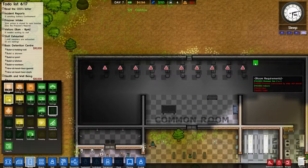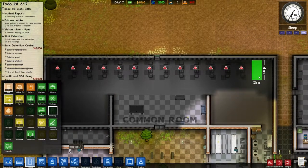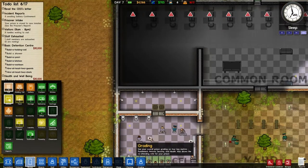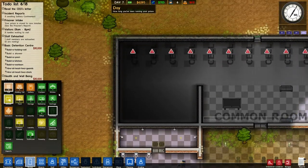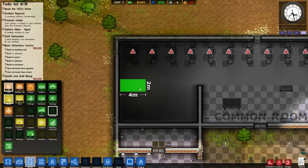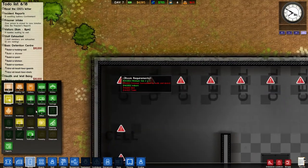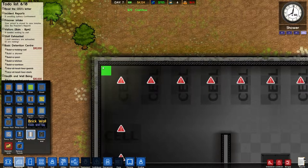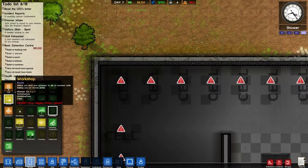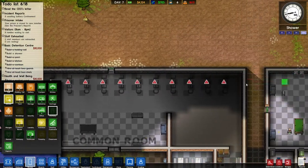I wouldn't want that staff door to be around in case someone stole the keys and found a way out — that'd be all sorts of trouble. We'll make this area the shower. I can get another cell right here, another cell here, and then solitary can be at the end because I know someone's gonna break the rules. I might as well extend those cells out — this will be the luxury cell for the people who don't cause endless trouble.